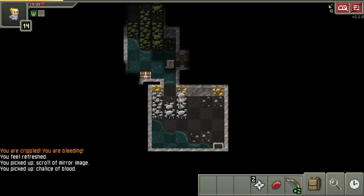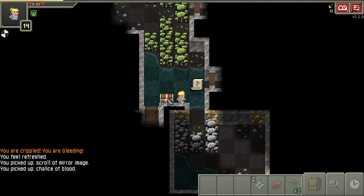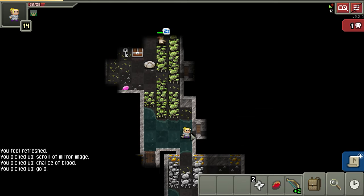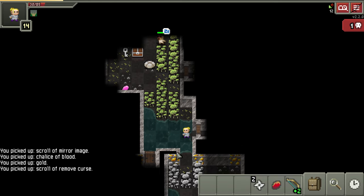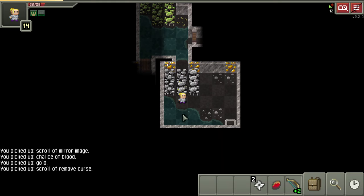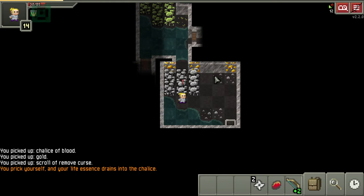Oh look at this - it's a chalice. We don't have a remove curse scroll so I'll chill on opening that for now. I could even take a little nap in here if I wanted - this is actually a very good place because it just lost a bunch of health from falling down. Hey - remove curse scroll found, equip it, not cursed. Wonderful.